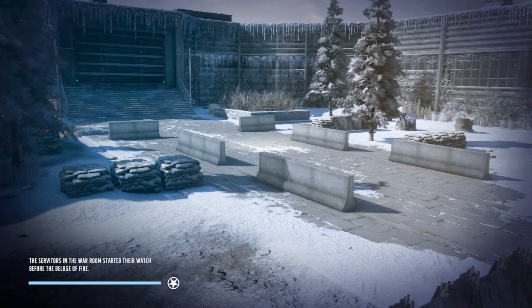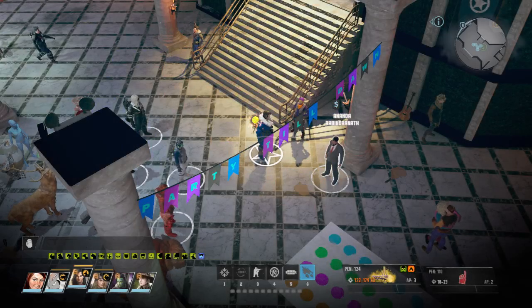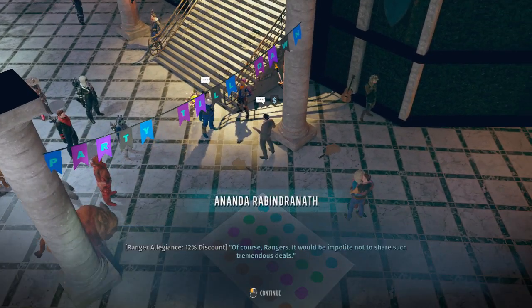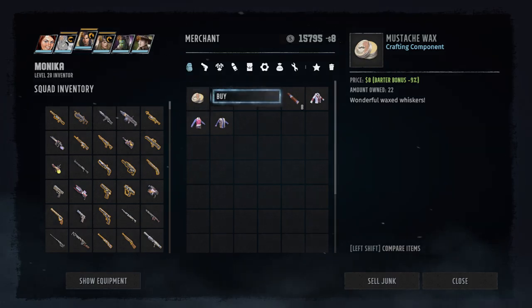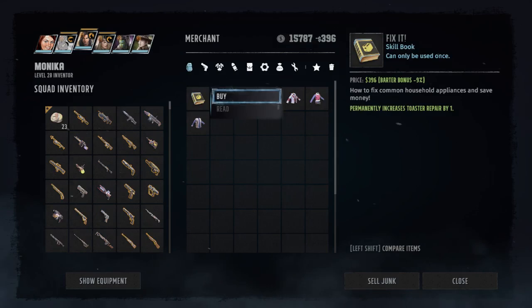I will show you an infinite skill points or free skill points trick. The max you can get is 12% for being a good ranger and 10% from barter. So this item costs 8 and this costs almost 400.